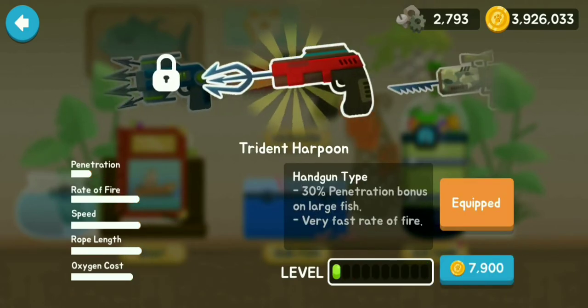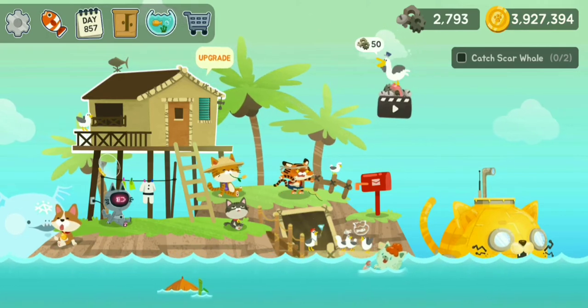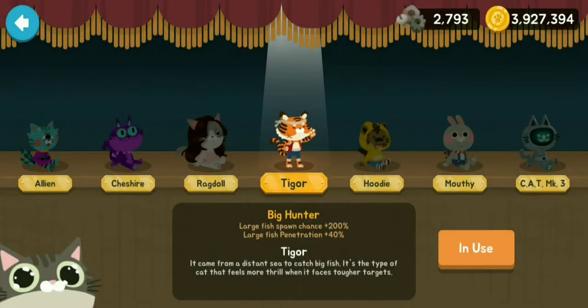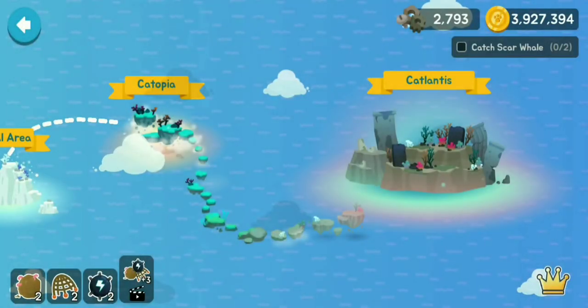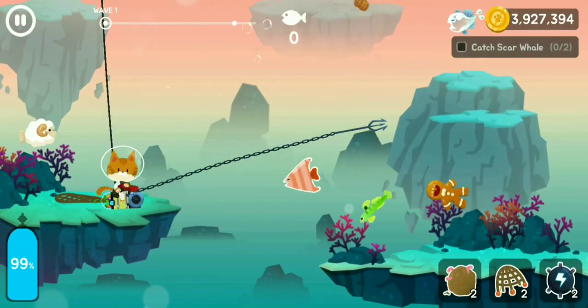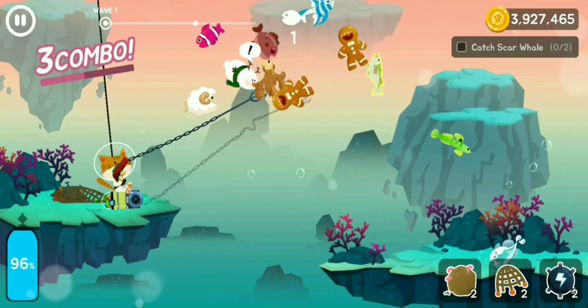We can just check it out with the Trident Harpoon equipped. We are going to be using Tiger because large fishes spawn rate is a lot better, but actually I'm not going to use Tiger. I'll use this cat since it has no extra perks, qualities, talents, or specialties - a neutral test.